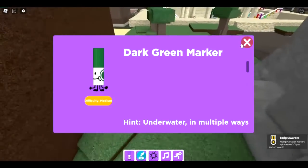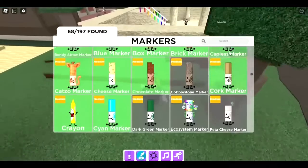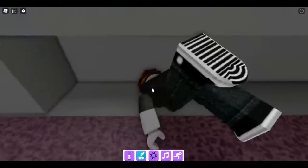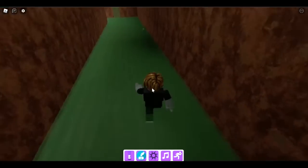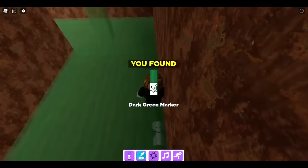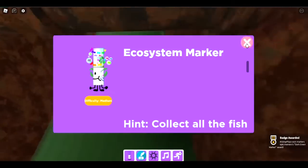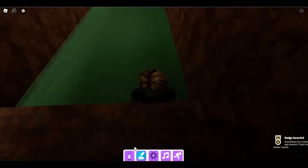The next one is the dark green marker — underwater. If you go underwater there's a hole and we're in the sewers. The dark green marker is right in there.